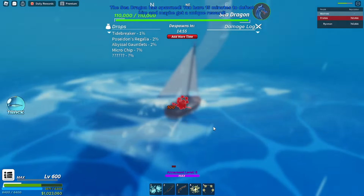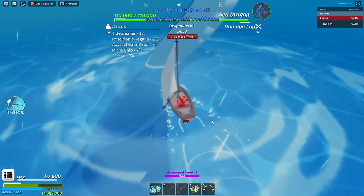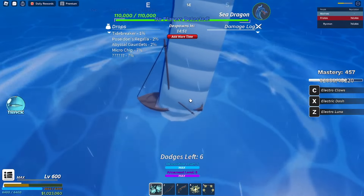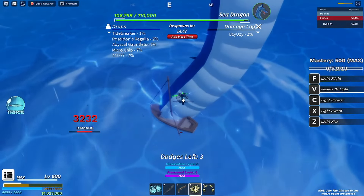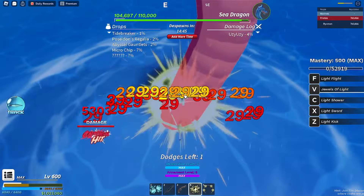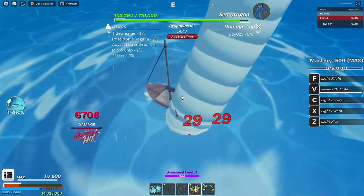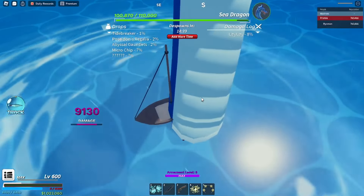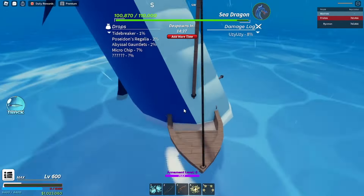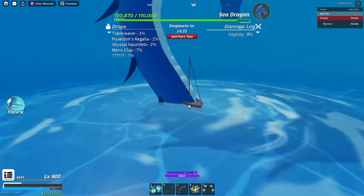Okay, so the sea dragon has already spawned, so let's try to kill it. I've watched on YouTube how to solo it with a glitch, but I think it didn't work because I think they already fixed it. As you guys can see, my HP is getting low and I'm dead — hahaha.